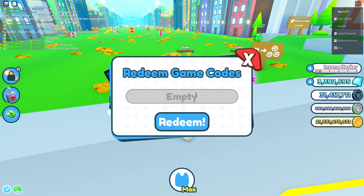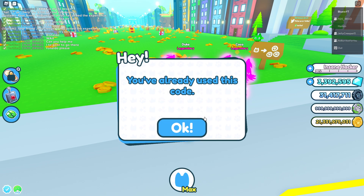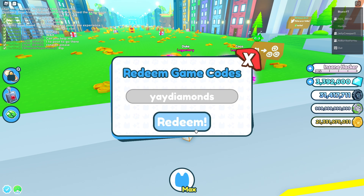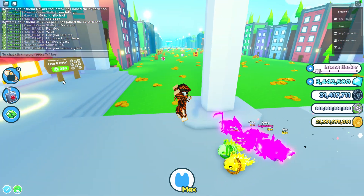Just type in the codes that I'm typing. The first code is '1million' like this. I hope all the codes work because otherwise they're expired, but I don't think they are. Then we have 'yaydiamonds' — you'll get some diamonds from that. And then we have 'bandsunderbidden' like this. Already used. So yeah, that's all the codes I have for you guys.